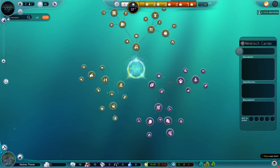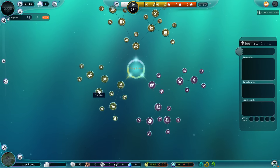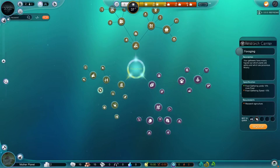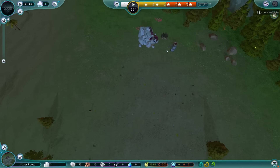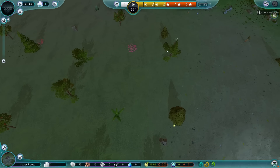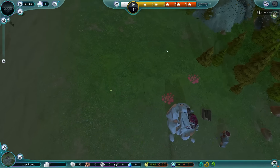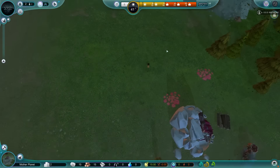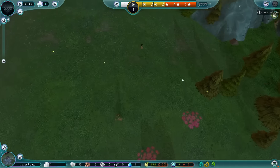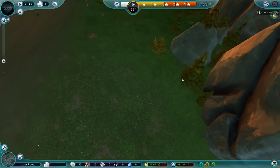In the future, as soon as they get that save feature in. So the first thing we're going to do is rush foraging, and try to get that done so that we can get some farms going — to try to avoid starving to death and starvation stunting our civilization like what happened last time. I keep calling it a colony — it's a civilization. I've been playing way too many space games.